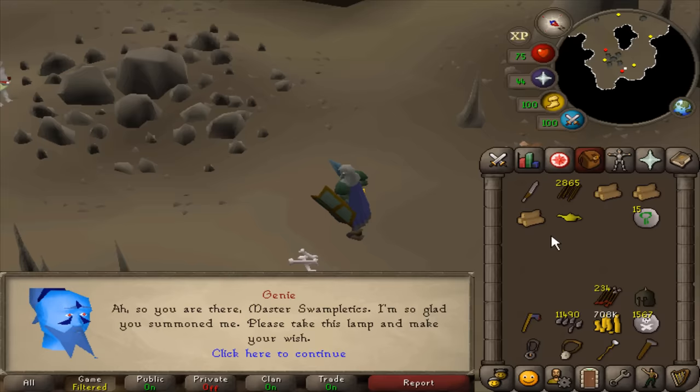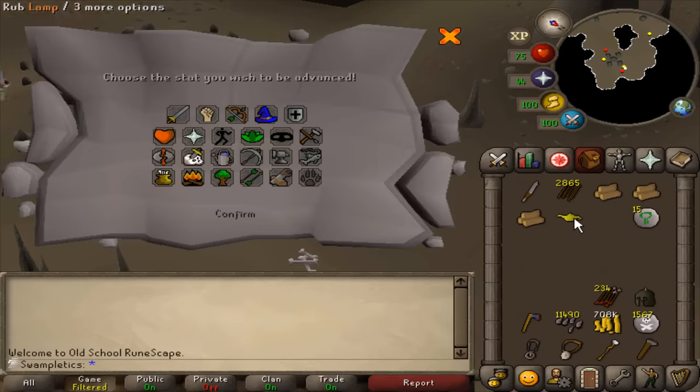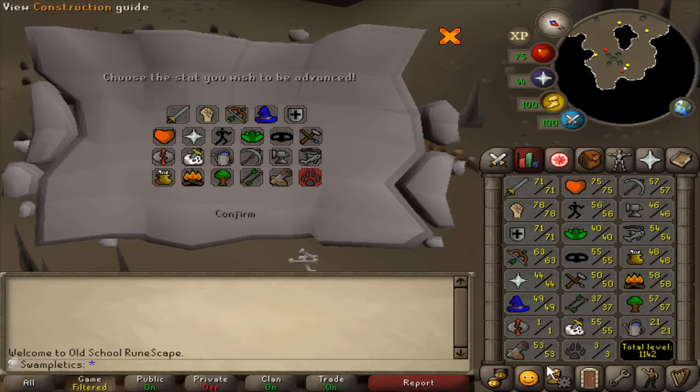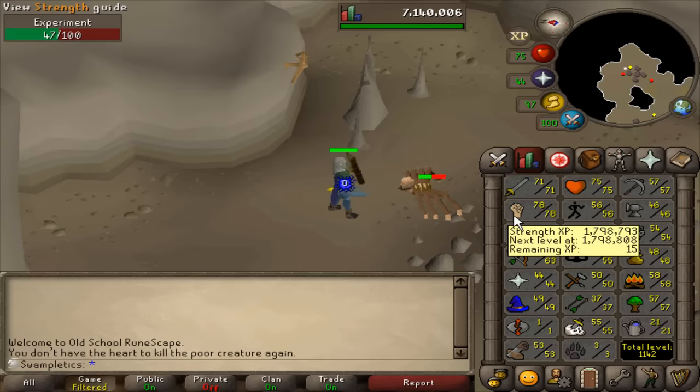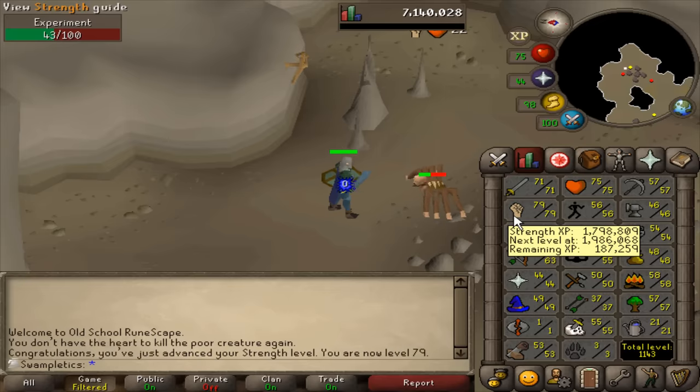You just got another 30 freaking Hunter XP that you almost put onto Herblore and would have cried over. Hunter XP is the best! 79 Strength — one level away from the first 80-stat on this account. That is super exciting.